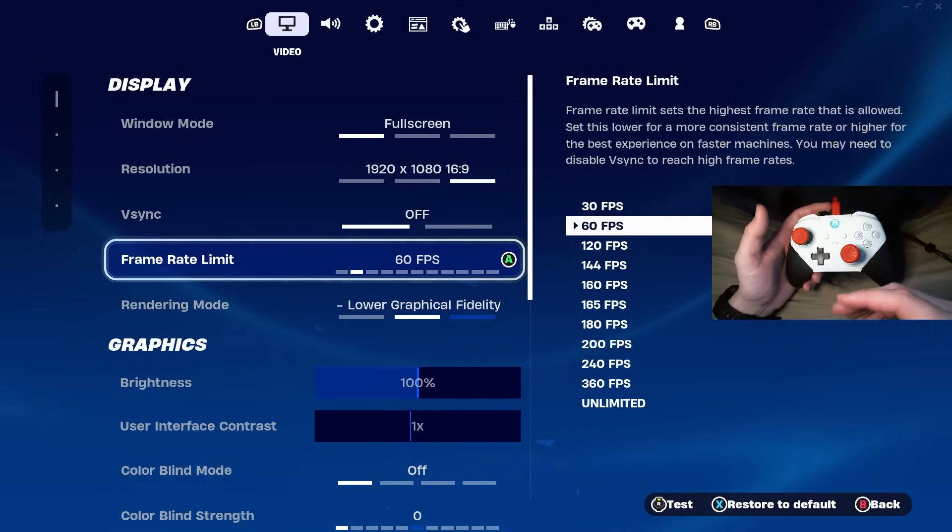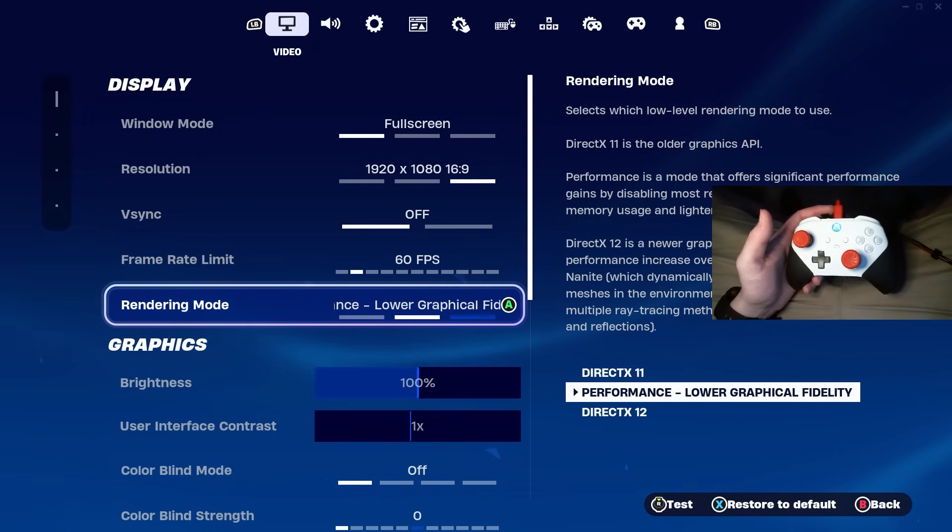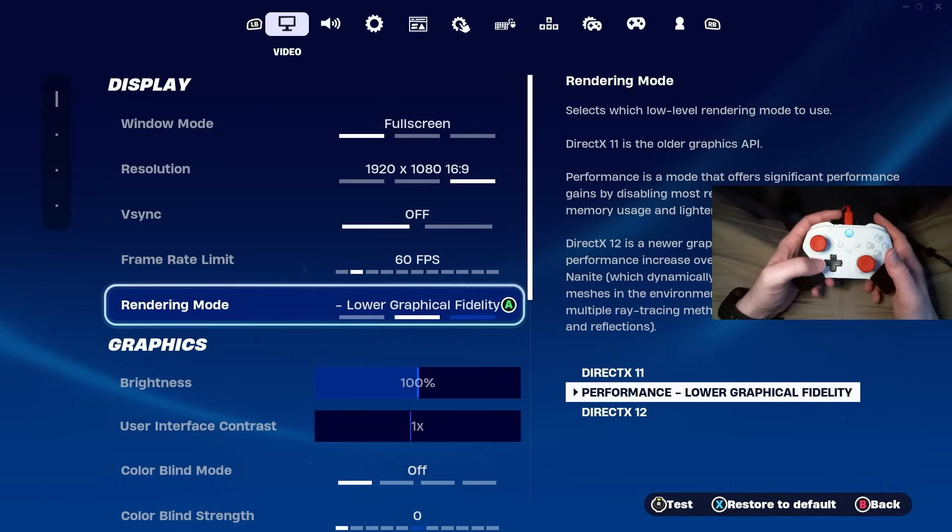It gets rid of a lot of input delay and helps a lot with screen tearing if you play on PC. Then for rendering mode, you have to be on performance mode — it's the best rendering mode. Make sure you're on performance mode.